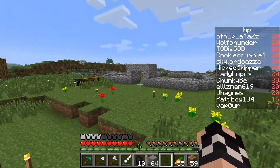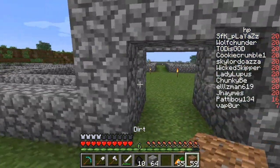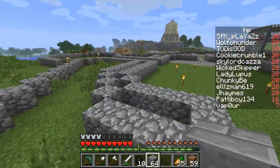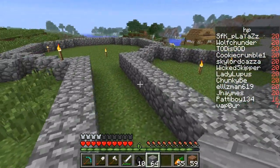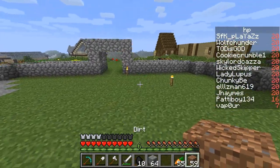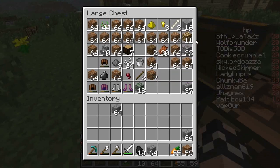What I'll probably do is use glowstone — I think that would be quite cool. Maybe not the front door; maybe the front door will be glass. But the doors to there, there and there — I think I'll make those glowstone.